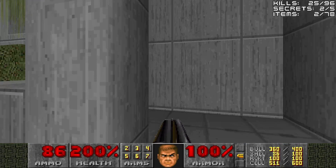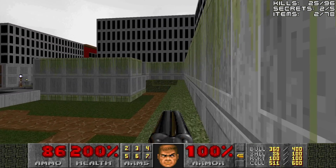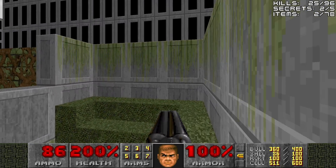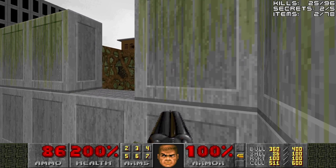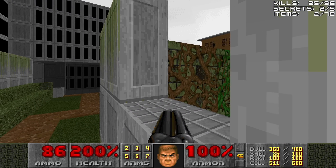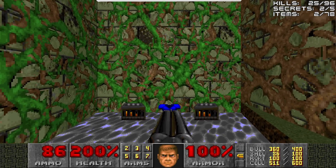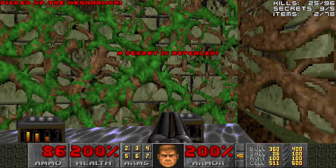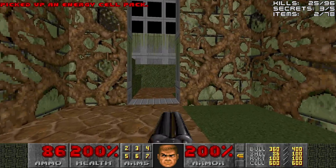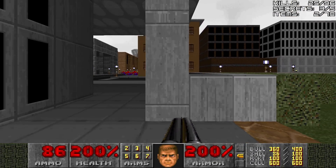Also, in the corner are these steps, which allow the gardeners to actually trim the hedges, I guess. But here we have someone's hidden stash. The gardener was being a little bit naughty, I think — he has his own private stash. In this case, a mega armor and some cells. No, not dirty magazines.